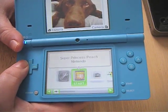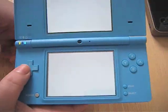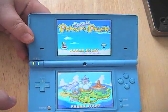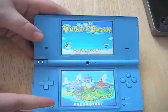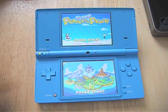Alright, so here it is — this is the Nintendo DSi XL. I'm just going to turn this up to full brightness. Alright, so that's what the graphics look like on this system.